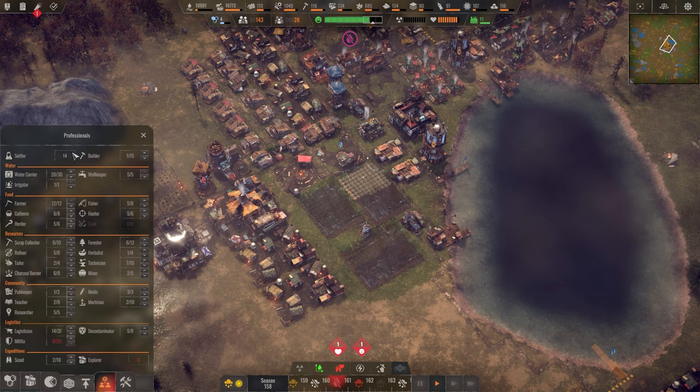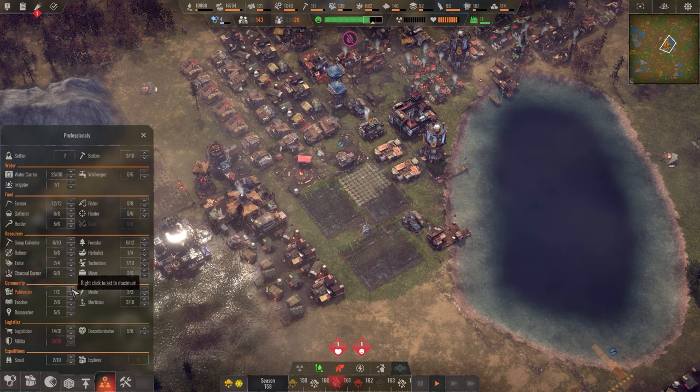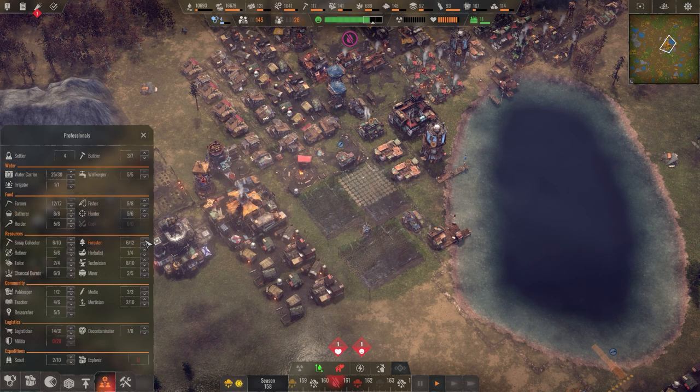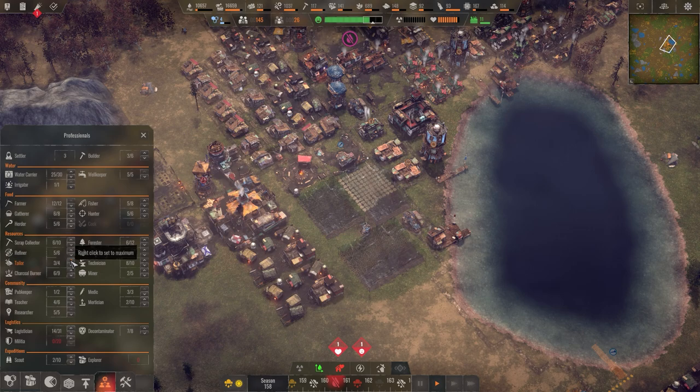Let's slow things down a little. We have 14 people acting as settlers just idling, so we're going to put them into positions we need. Water carrier is not maxed out — raise that up. I'd like another five irrigators. Give another couple to builders. I want to get a technician. Let me see — forester, how are we doing on wood? Wood is just okay, but look at the tailor — let's get people there.